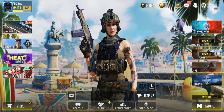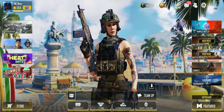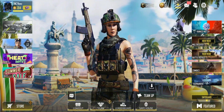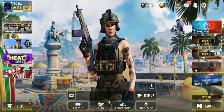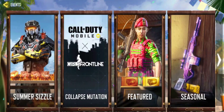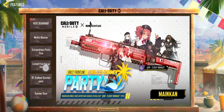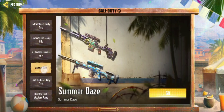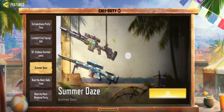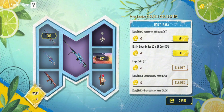Hi guys, welcome back to my channel. Today I'm going to show you how to get random rewards from the new summer days event. To get started, click the events banner at the left of your screen, click the future tab — there are a lot of events here — then search for summer days and click on it. Click the go button.